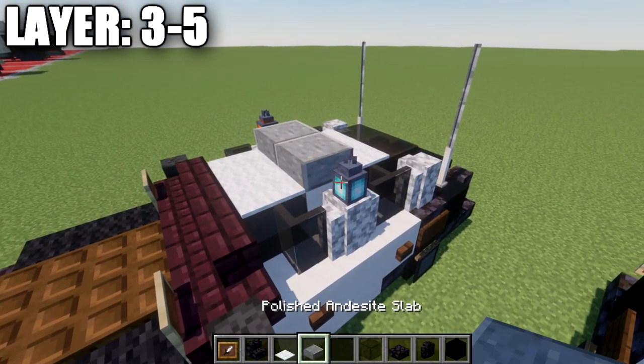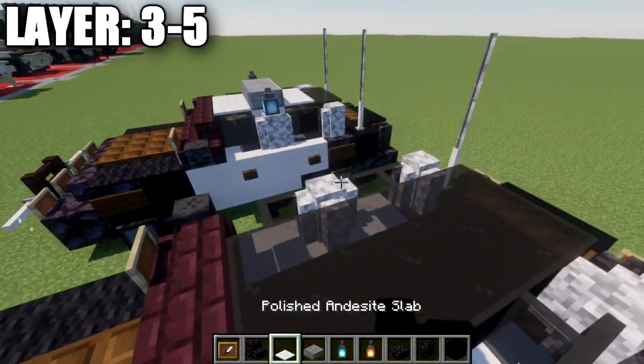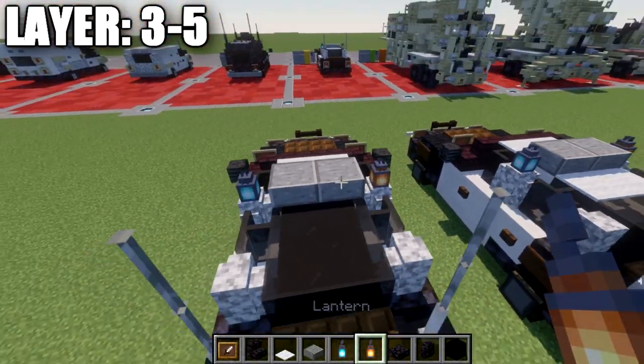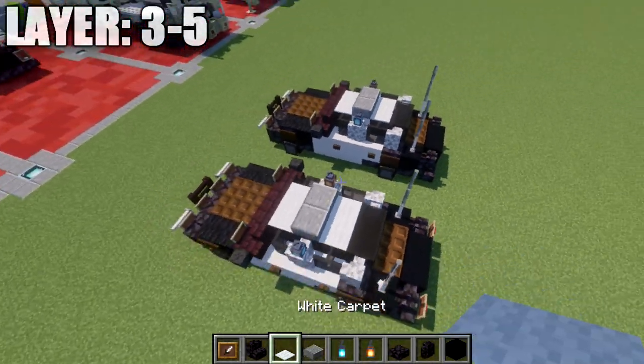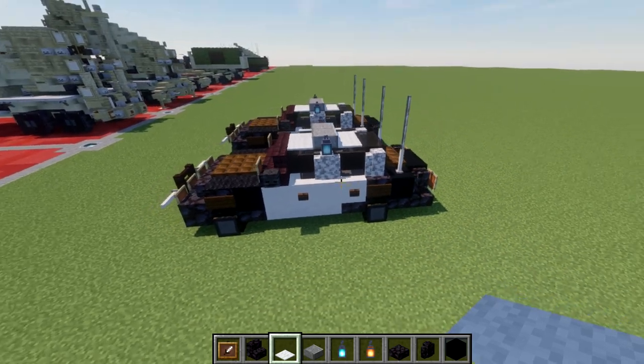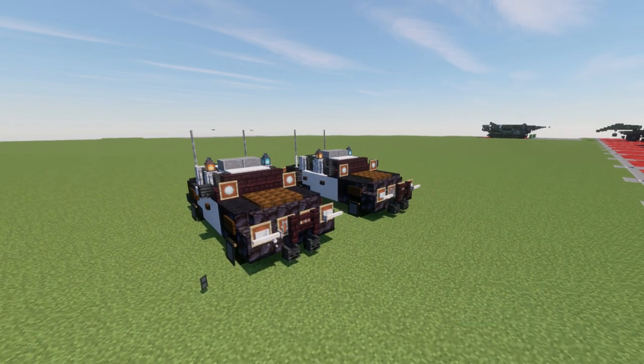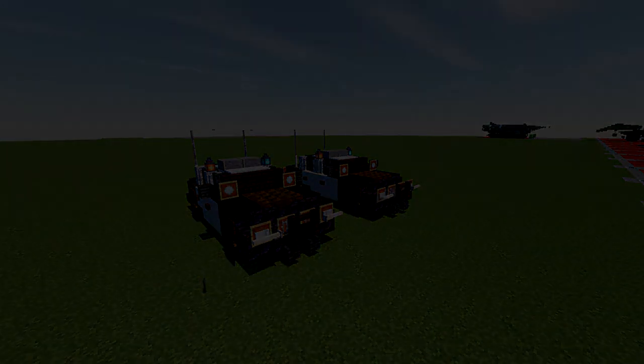Lastly, on the top, grab yourself some white carpet, polished diorite slabs, a soul lantern, and a regular lantern. Place down two white carpets on the front, two polished diorite blocks, a soul lantern to the left side and a regular lantern to the right side for the lights, and then two white carpets on top of the two black stained glass blocks. With that complete, that wraps up layers three through five and completes the Crown Victoria police car design. Hopefully you guys enjoy this tutorial. If you're able to put this to good use, please give me credit, whether that's a sign in the build or crediting my channel. Overall enjoy the build, have fun with it, and thank you guys so much for watching. As always, definitely like, comment and subscribe. This has been ScareTobufu, and I'll see you guys next time.